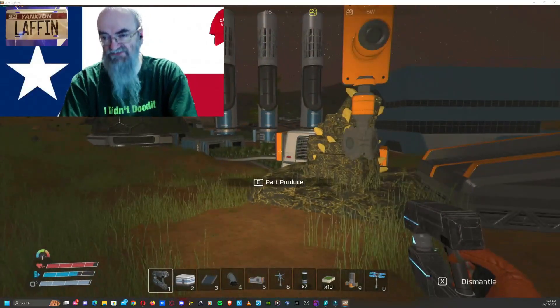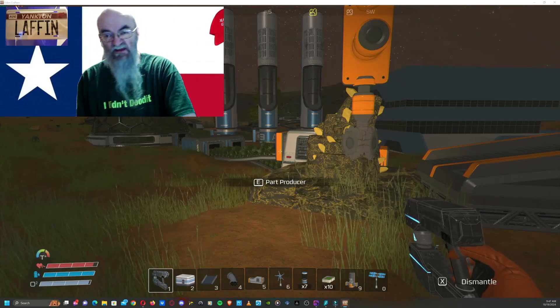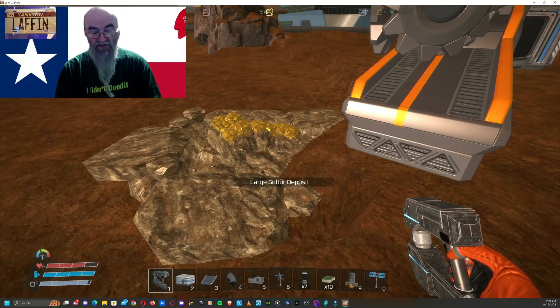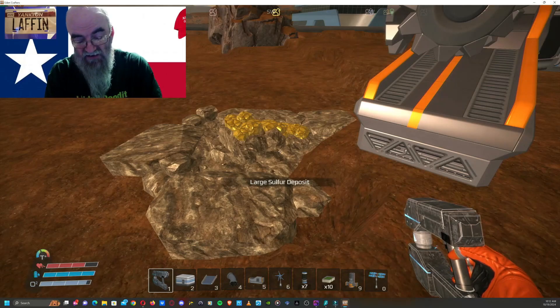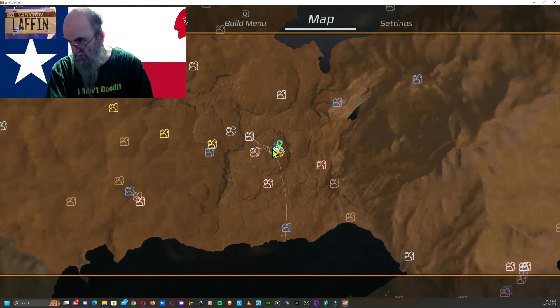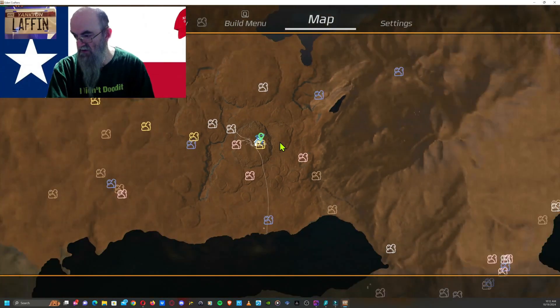The copper will show up on your radar whereas the gold may not. As a little bonus, I'm going to show you where I found a sulfur deposit. So we're going to go to the map — here we are. We're in a crater; there are a few of them here, and this is the one we're looking for.